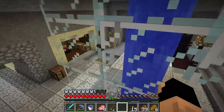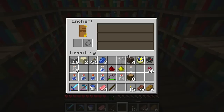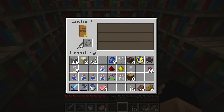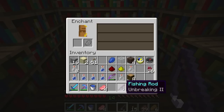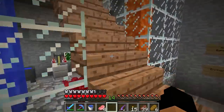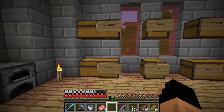We can give the fishing pole an enchantment, which is what we're going to do right now. We'll get three pieces of lapis so we get the best enchantment possible. We ended up with unbreaking two on the fishing rod. That just means we're going to get more casts on it — it's not the greatest but it's something we can work with. I was hoping to get Lucky, which lets you catch fish more often instead of picking up bad things, but it's not a big deal.